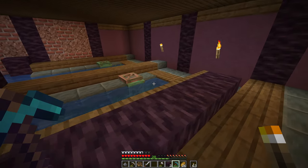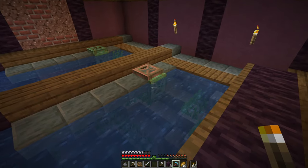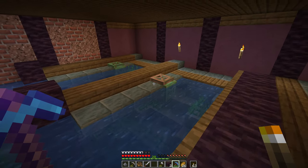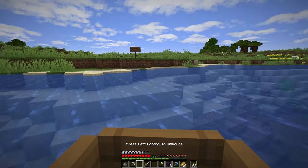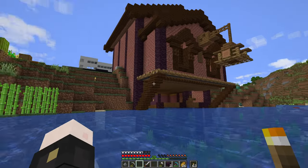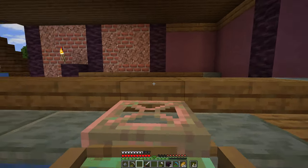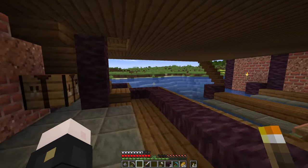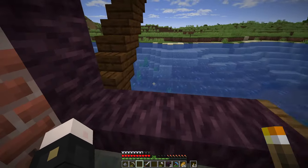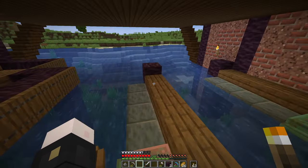I spent a little time down here experimenting with different looks and blocks, and I think I'm really liking what I've come up with. I've got these little oxidized copper trapdoors hanging off the docks, maybe like anchoring points or connecting links for boats. I took the boat out and gave it a little dock so we can see how it looks from the outside — you can see the crane, the whole front of the building, and the cityscape as you pull into one of the docking spaces. It really feels like a dingy underside of a shipping building.